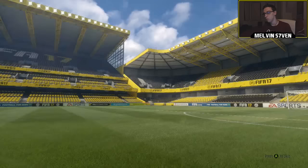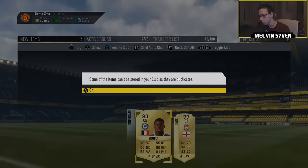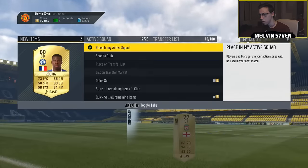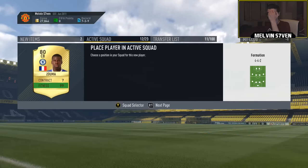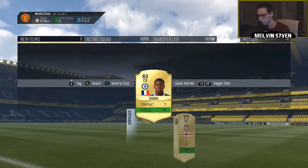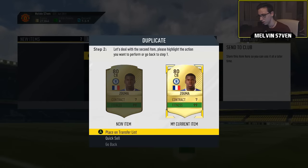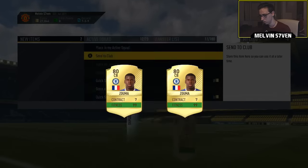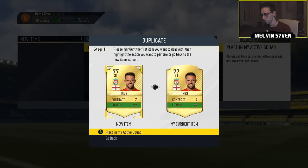And there's another — Kurt Zouma, who's a very OP player. I've got him for free, I've already got him in my club. So I'm going to place him in the active squad and send the other one to the transfer list. Same with Danny Ings because he goes for a lot.